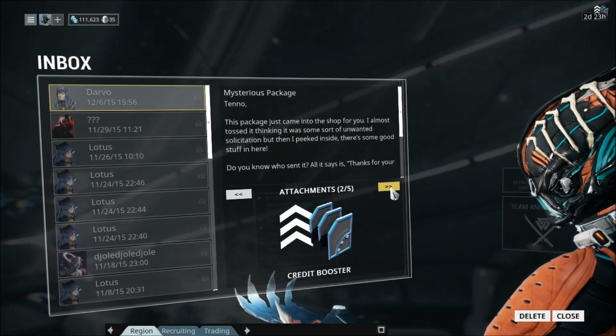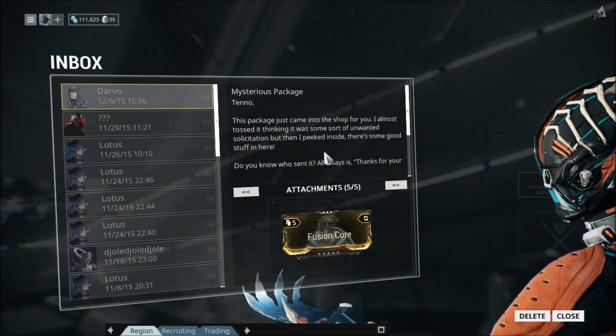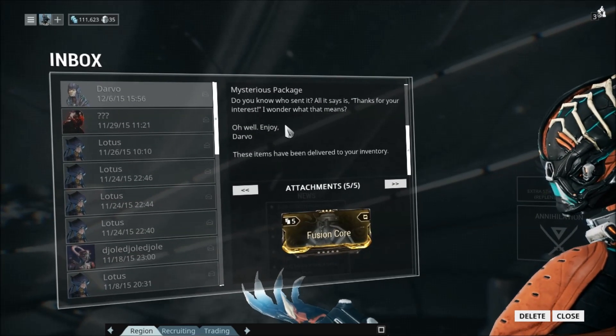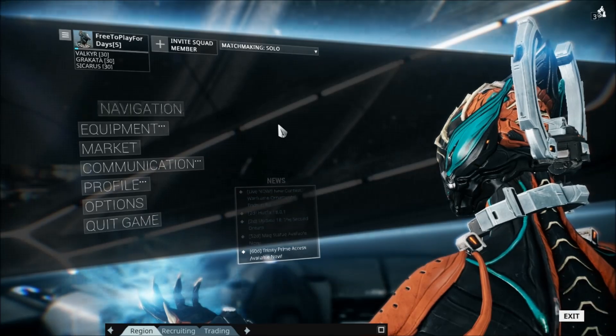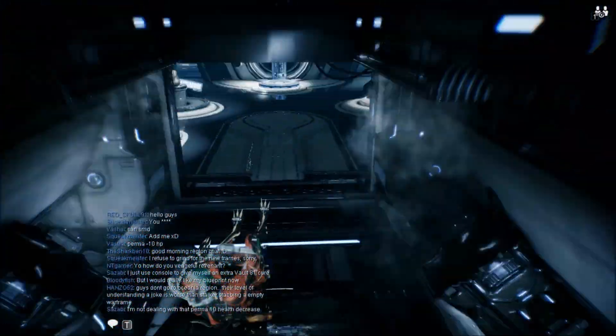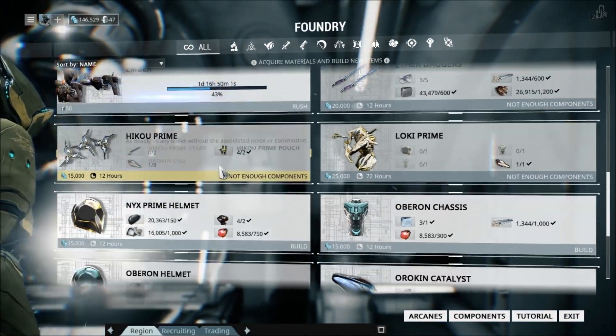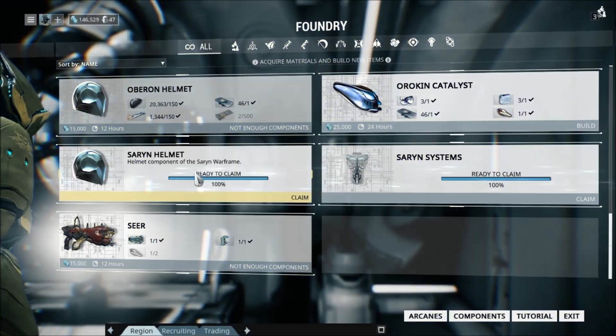One week before Update 18 came out, every single day they had a new code that you could put in on the website, and it gave you certain rewards. I got five of these codes put in, and that got me five Uncommon Fusion Cores, five Rare Fusion Cores, a two-day credit booster, and an Orokin Catalyst and Orokin Reactor Blueprint. It was very nice, and unfortunately for those of you who missed it, I'm sorry.